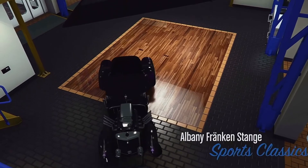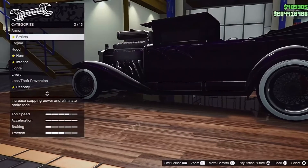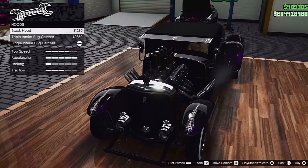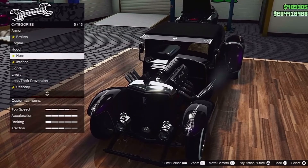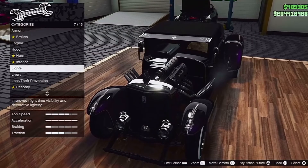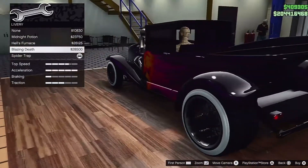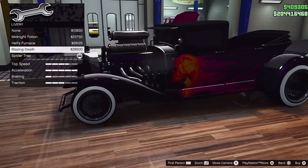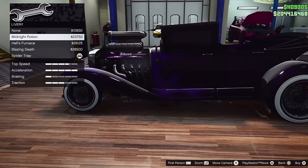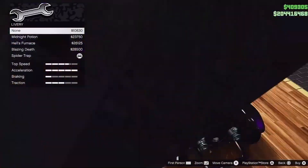I'm just giving you an idea of what's available if you want to upgrade these things. Armor, brakes, engine — we've got a couple of different bug catchers; I quite like the single intake. Horn, interior, ornaments. Liveries: blazing death is quite a nice one. We've also got hell's furnace, midnight potion, and it looks quite nice without any liveries on it too.